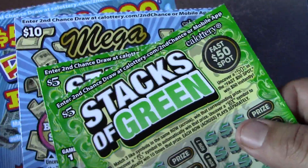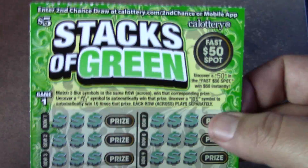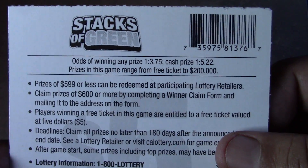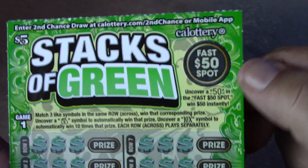We've got some tickets with good odds and one with bad odds. Let's start with Stacks of Green, ticket number 33. Odds on this ticket are 1 in 3.75 for a ticket prize and 1 in 5.22 for a cash prize. On this game you have a Fast 50 spot up top.